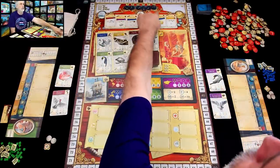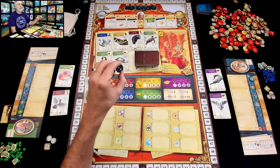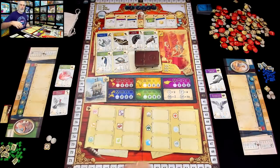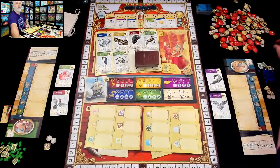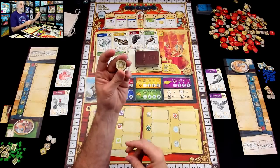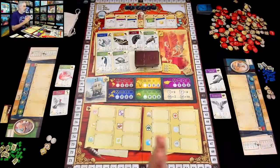This game is going to take place over six rounds. At the beginning of each round, we find out what the Royal Institute is going to give us as a bonus. Everybody gets another expedition token — that's not too bad. Sometimes you flip it over and it's nothing, but today the Institute was feeling a little generous.